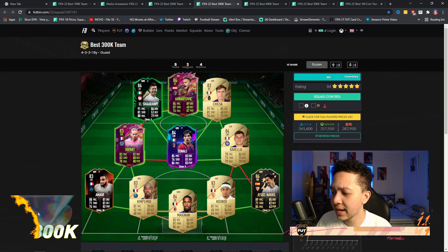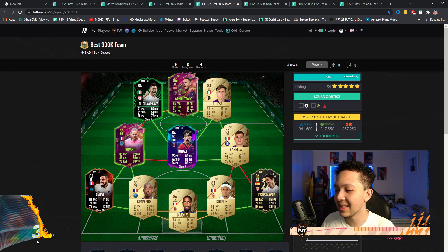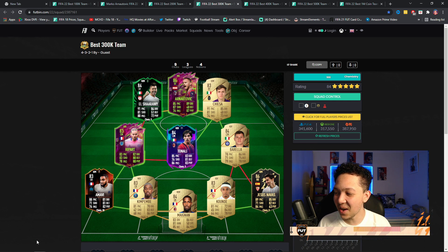Now looking at the best 300k team — so much color, vibrant team! We're looking at a 4-3-2-1 again. It's the best formation for linking players in my opinion. You've got Anatovic again, this time with El Shaarawy linking to Tonali, Tonali linking to Chiesa. If you have Politano, slap him in — he fits really nicely and would make the team even better.